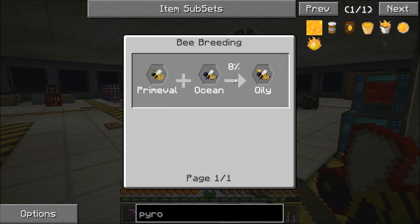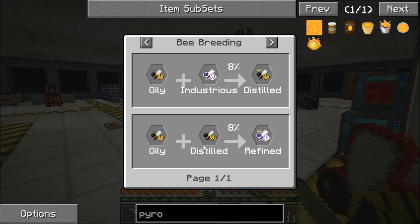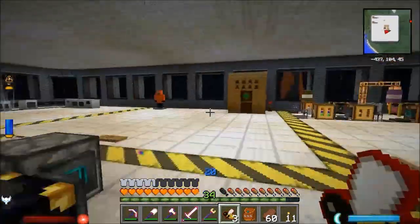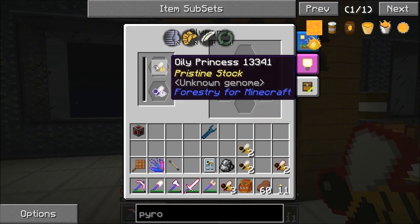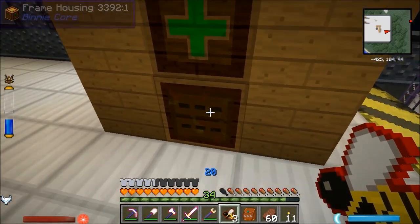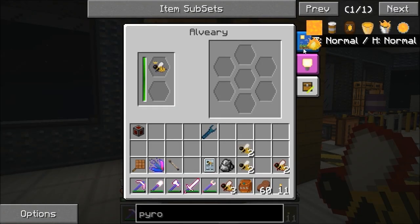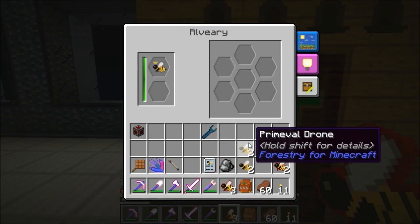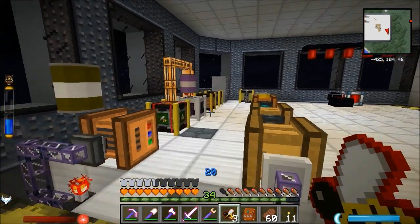That gave us the ocean bee. Combined with Prime Evil, which we already had, that got us an oily. Now I'm going to do oily with Industrious, which will get us distilled. And once we've got the distilled, we need oily and distilled to get us refined. I believe I've cocked up because I've got rid of all the other oilies, so I'm going to need one for the distilled. What we've got here is an oily princess and industrious drone — they've both got four times life and four times breeding, so we'll get four drones.